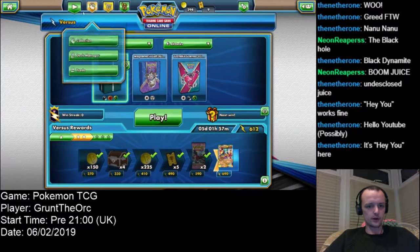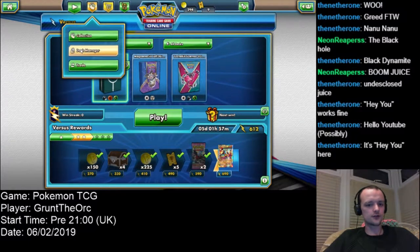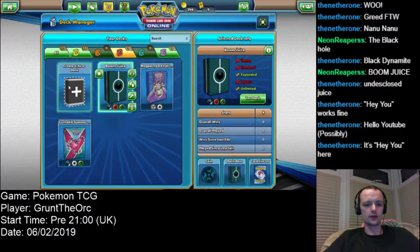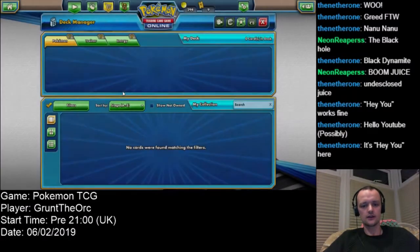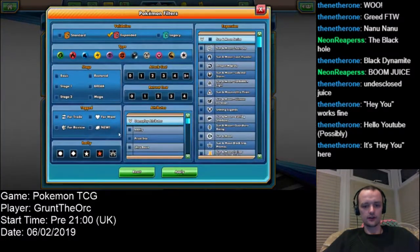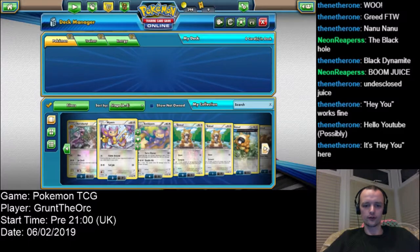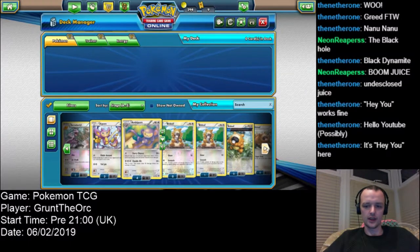Alright, let's go build another deck. The second suggestion I got was a normal type or colourless deck. So let's go and see what we have. I don't want to use fossil Pokémon, so Aerodactyl is already out.